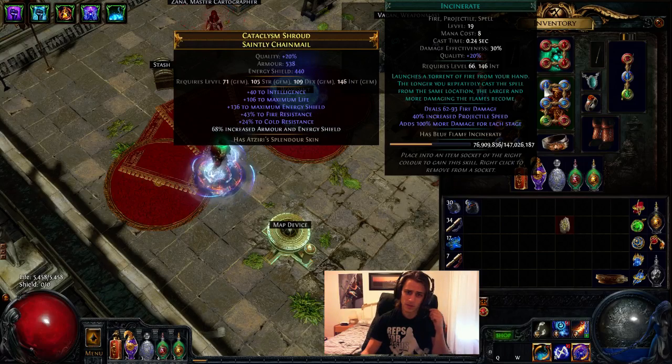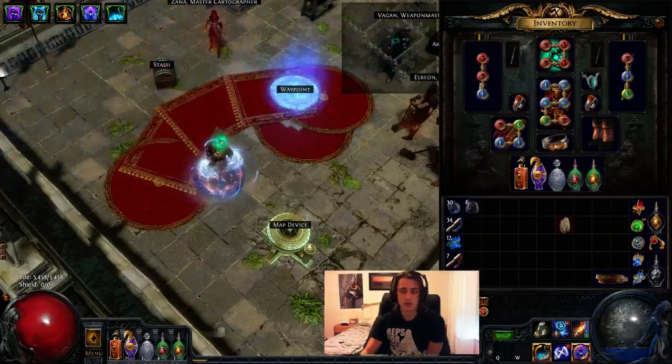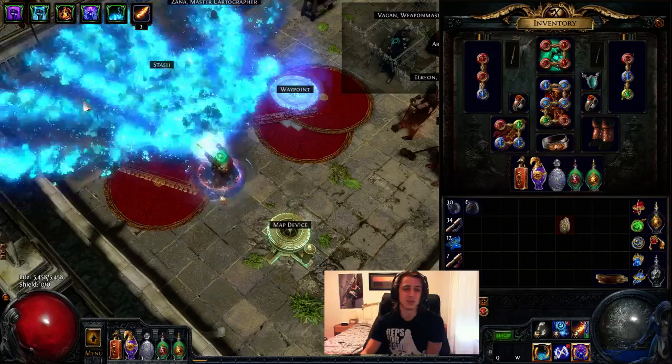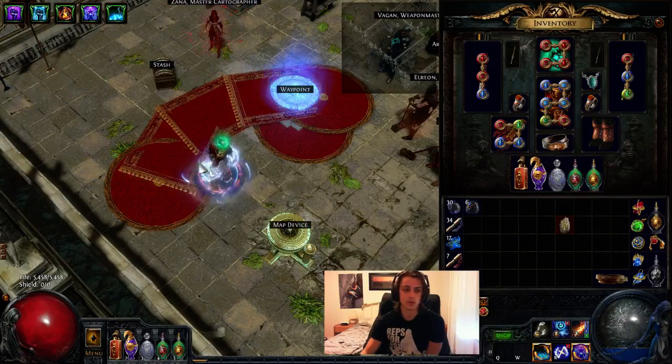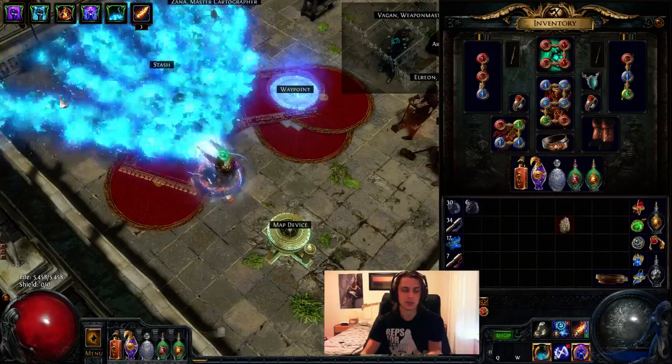I have a 19-20 incinerate. Quality on incinerate is super important because it gives you increased projectile speed, which makes it shoot further. Without projectile speed, you won't shoot anywhere near as far — you'll probably go from here to about the stash. Whereas with all my projectile speed — boom.